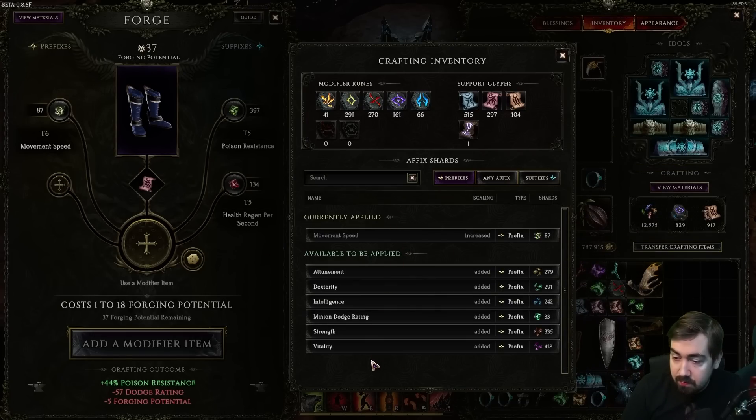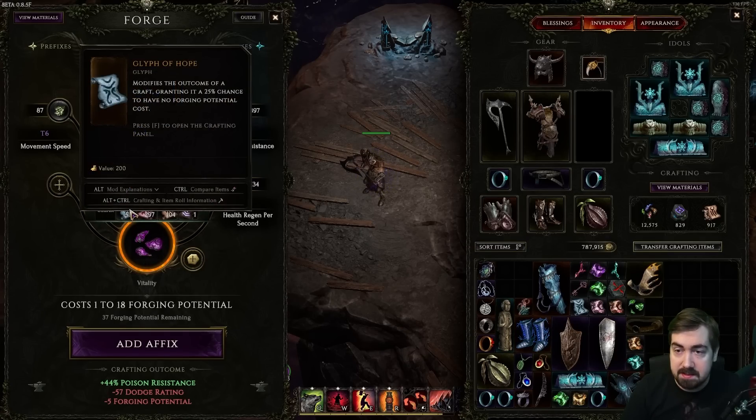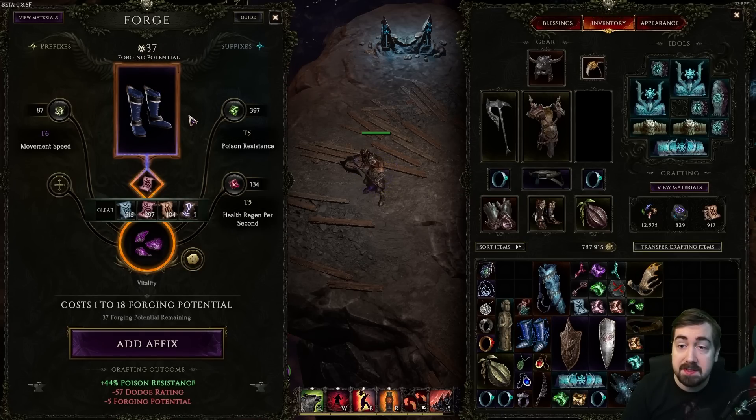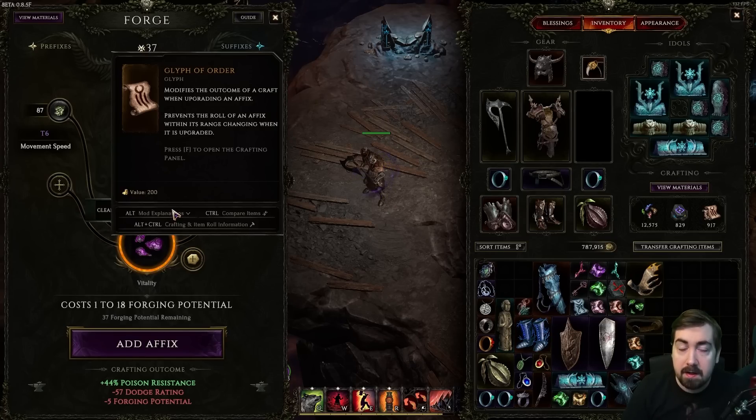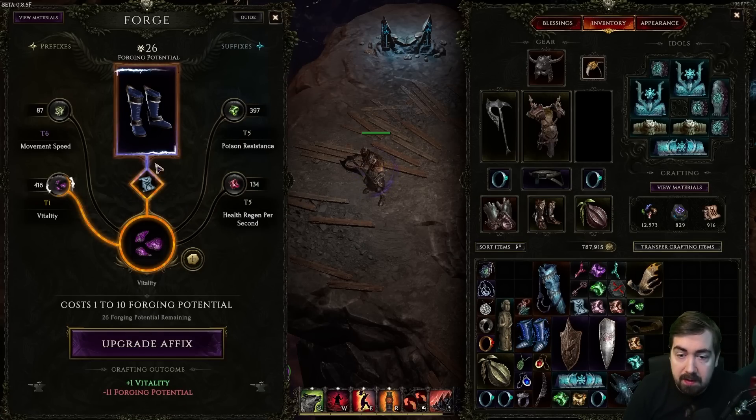For prefixes, you can scroll through and choose — say I want vitality to be tankier. We have Glyph of Hope: 25% chance it costs no forging potential, letting us craft even more. Glyph of Order: if it's top-rolled it'll stay top-rolled, so you don't have to divine it. Glyph of Despair is similar to fracturing in Path of Exile — it adds a fifth stat and is quite rare. Normally you craft with Glyph of Hope, and there's also a low chance of a critical success, jumping from tier 3 vitality to tier 5 vitality, or double-leveling an affix.